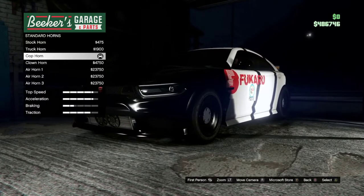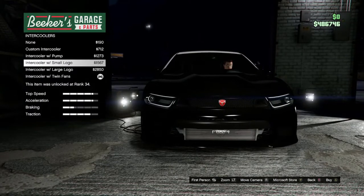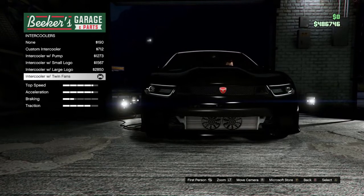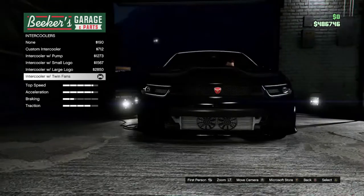Obviously you want your cop horn — either one of those, either or. Intercoolers — I went with the bottom one here. It kind of looks like how they have the sirens now. They kind of have them on the bumper, but as you can see, it doesn't have a bumper. So I guess that's the best place.